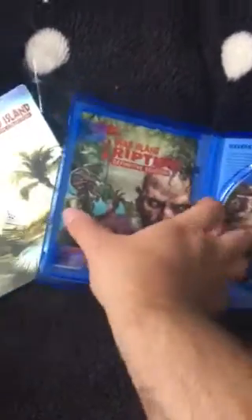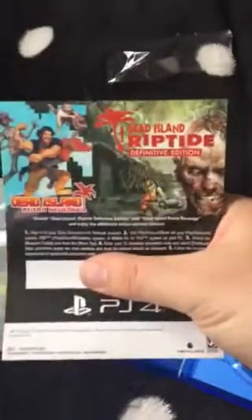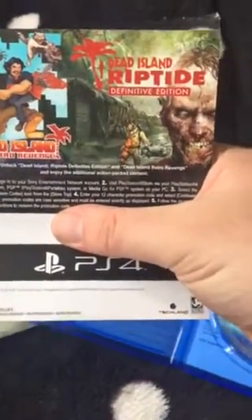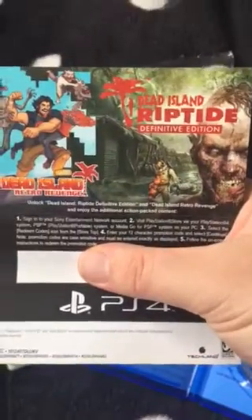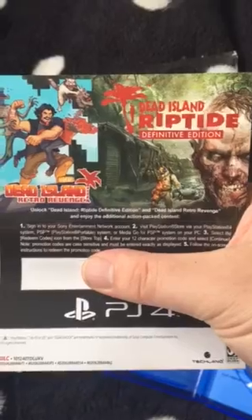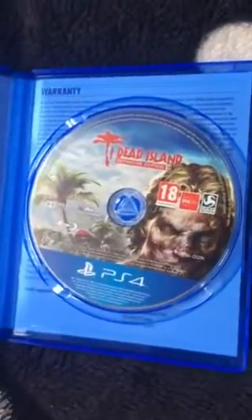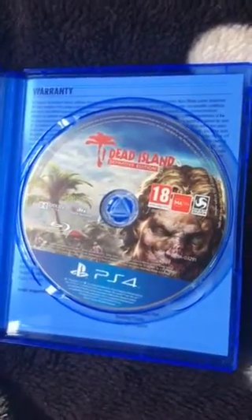The disc is in decent condition, just came loose. You get a code — this is the Dead Island Retro Revenge code. I'm then assuming the Dead Island Riptide and the base game are both on the disc.